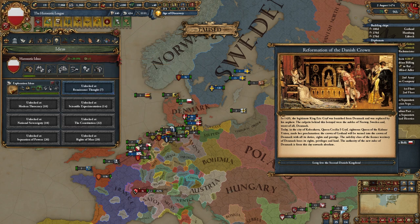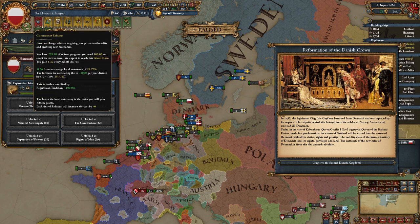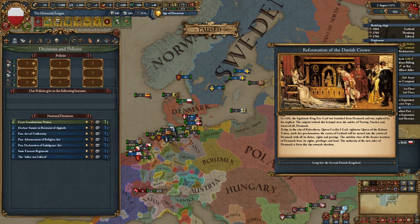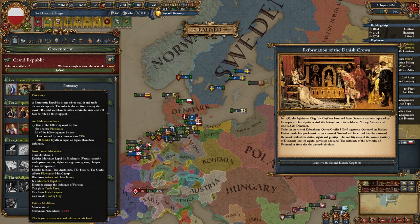I'm the Hanseatic League now, and even though I chose the monarchy Gotland path, I can still become the leader of the Kalmar Union through that event. Even more interestingly, I'm now a plutocracy — forming the Hanseatic League as a monarchy converts you into a plutocracy.